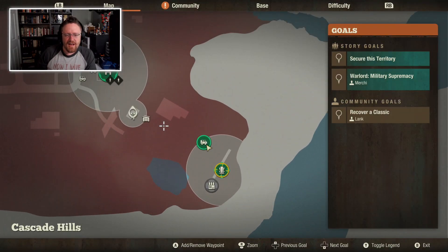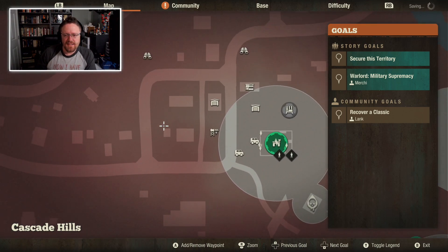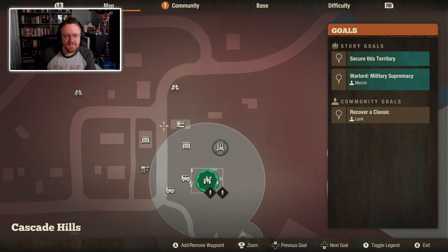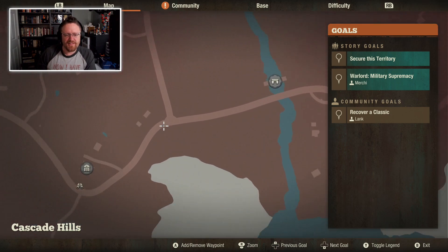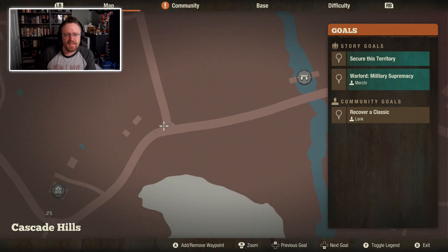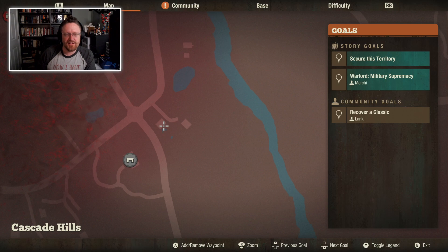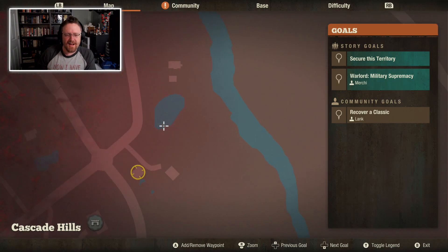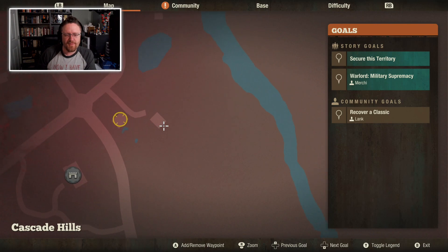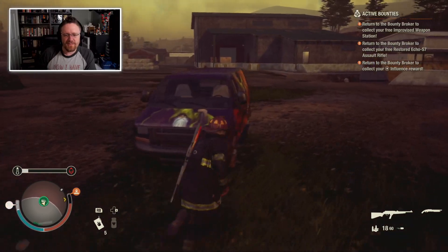That's one slot used, I've got seven total. The other thing I want to make sure I cover is Meds. I know a place that's definitely got a Pharmacy — I think it's over here someplace. Right next to the church, there's a Pharmacy. Either way, I definitely want a Pharmacy, so let's go claim one.